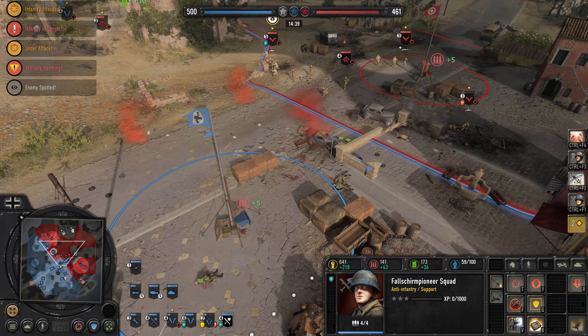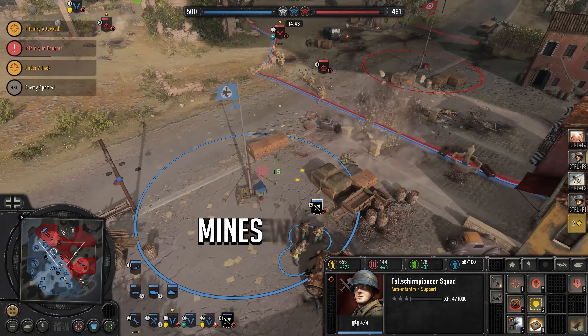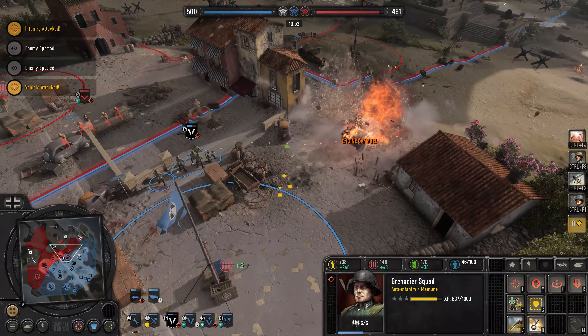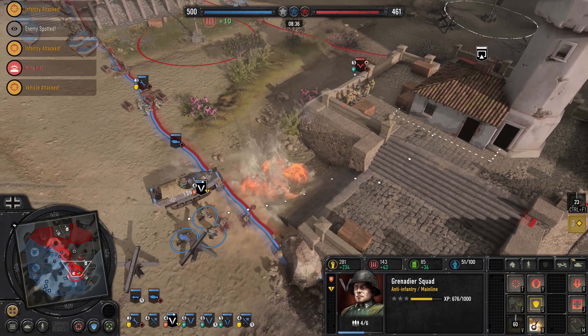This last tip is an old Company of Heroes proverb: mines win games. Do consider placing some mines in choke points and on strategic points of value — they almost always get triggered.